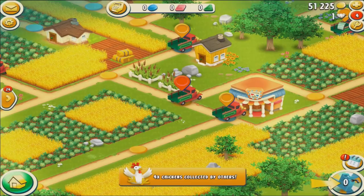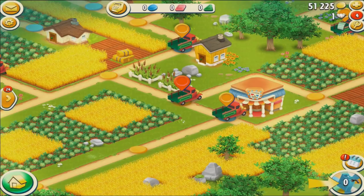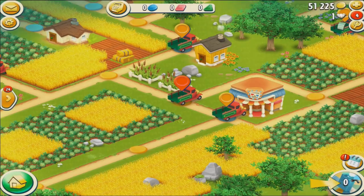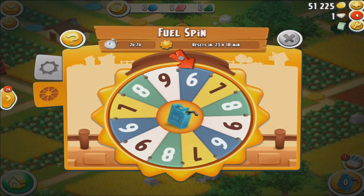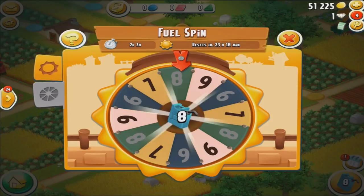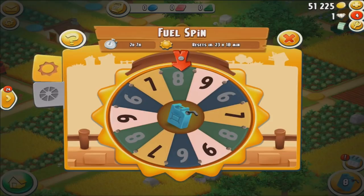I've entered the valley and the first thing that pops up is that four chickens have been collected by other people — chickens are important and I'll get to those in a moment. The number one thing to do upon entering the valley is spin the fuel wheel. I'm going to click on the fuel wheel, give it a spin, and hope for the highest number which is nine. I got eight — pretty good. I'll collect my fuel, so now I have eight fuel which allows me to move about eight spots.